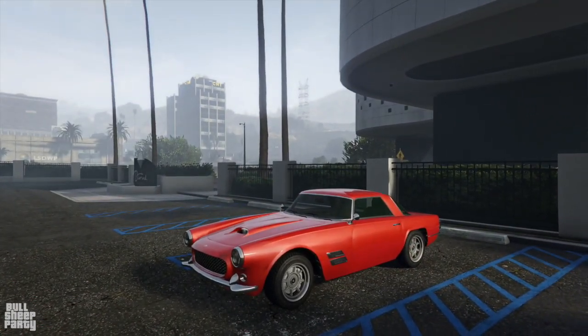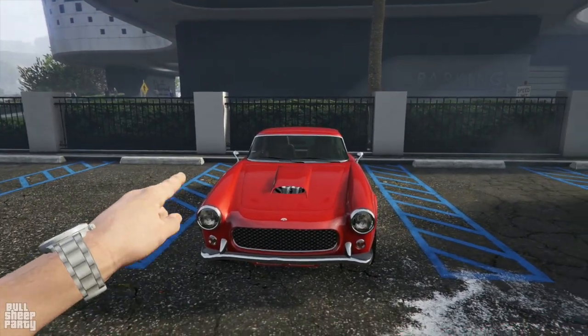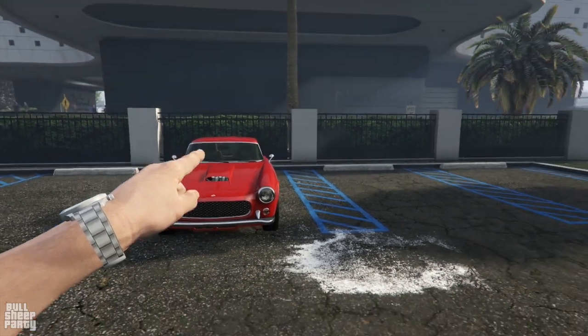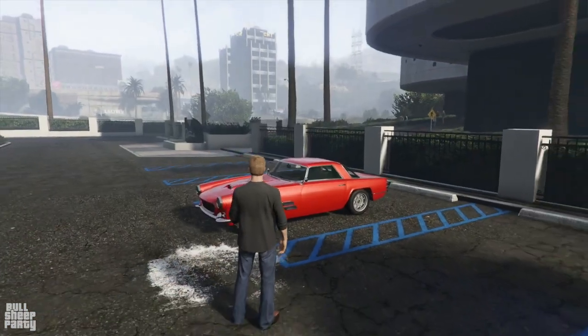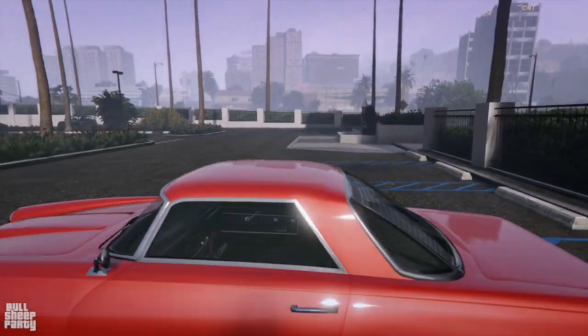Something I really want to mention is something I really like — what you're seeing right here. You see how you can barely, kinda, almost, sort of see the engine through the hood? Yeah, I really like that. And with that, let's jump in and look at how the interior looks.